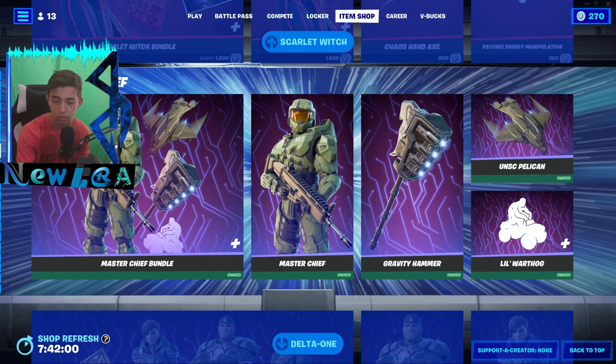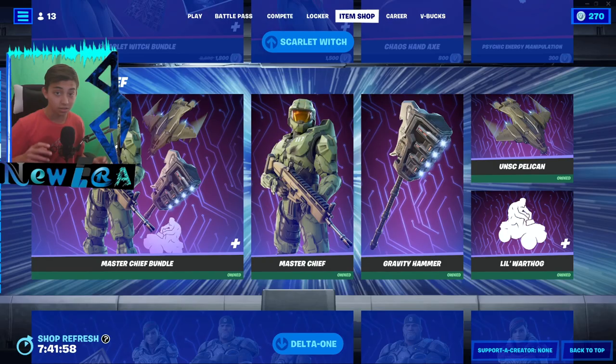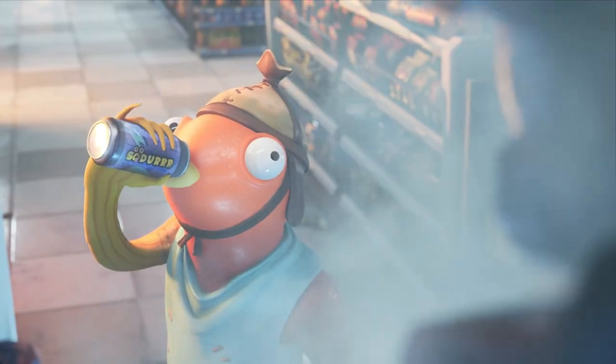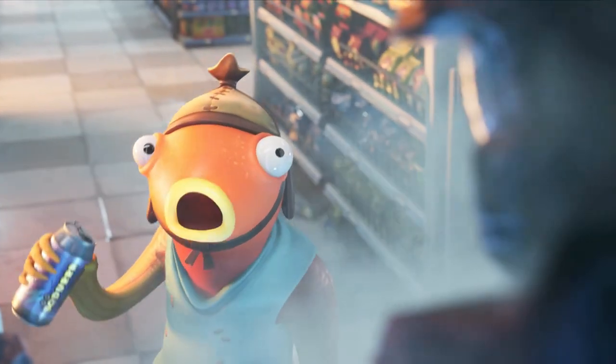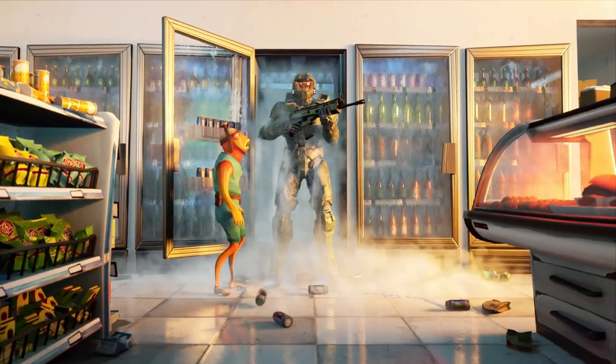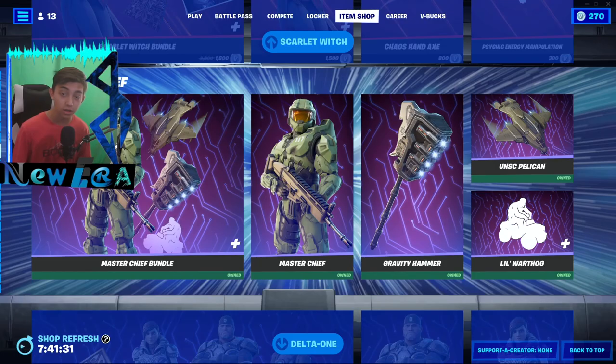Hey guys, if you didn't know, Master Chief and his entire bundle is back in the item shop. He's also got a black Xbox exclusive style — he's had it from day one ever since he came into the item shop. It's an awesome matte black style, and only Xbox Series X and Xbox One players can get it.